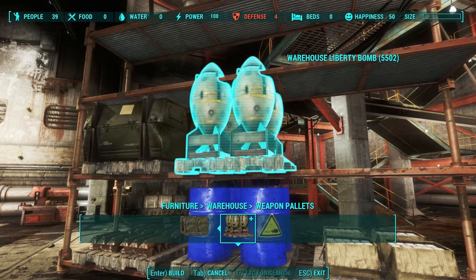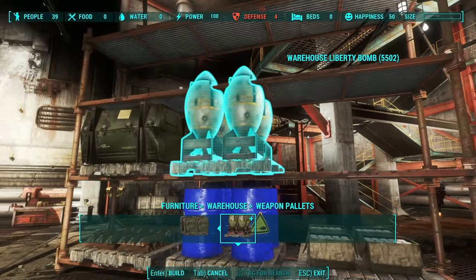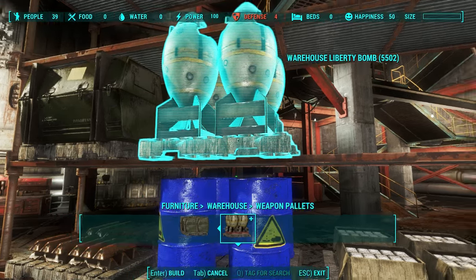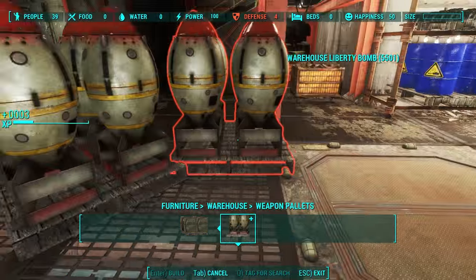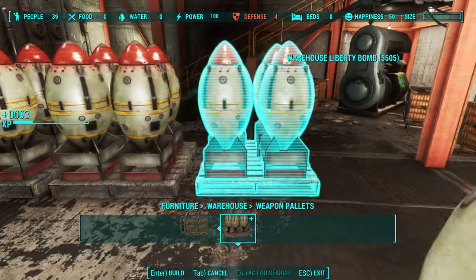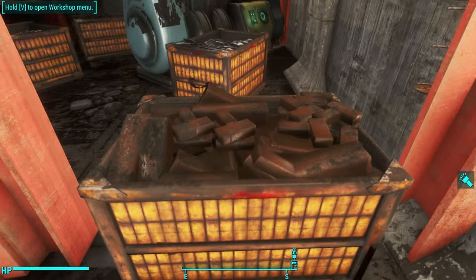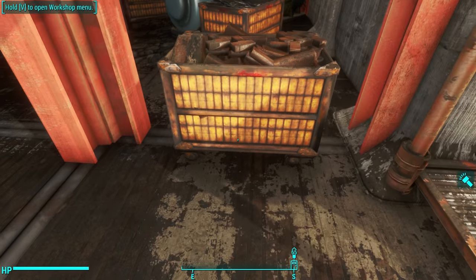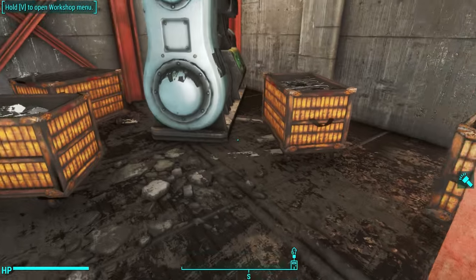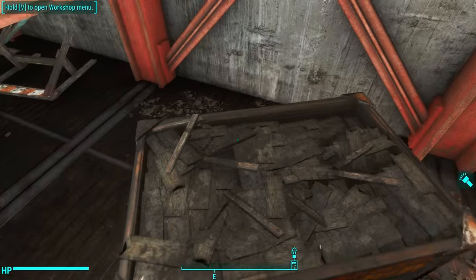There's a Fat Man crate, and there's some Liberty Bombs. Looks like the bombs clip with the shelf, but you don't have to use them for the shelf — you can put them down there, so you can stack a whole bunch of these side by side if you wanted to. It also comes with these wonderful carts filled with all sorts of crafting components. This looks like brick or wood. I've got some glass here, I've got some more glass here, fiberglass.